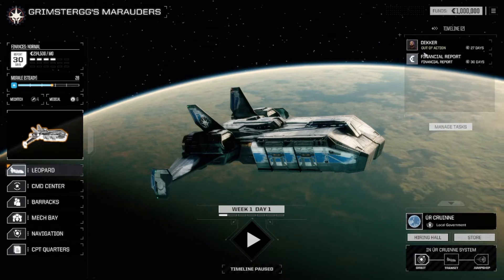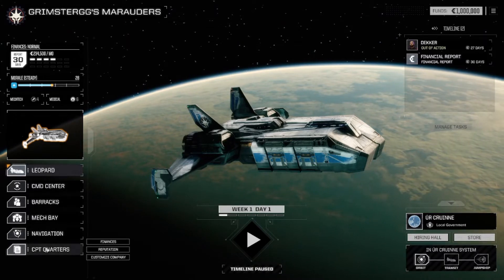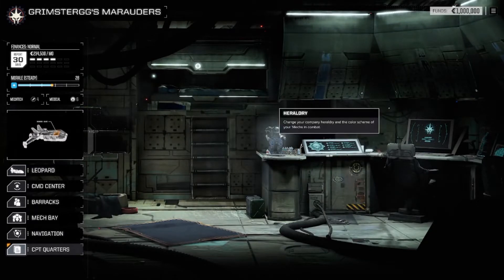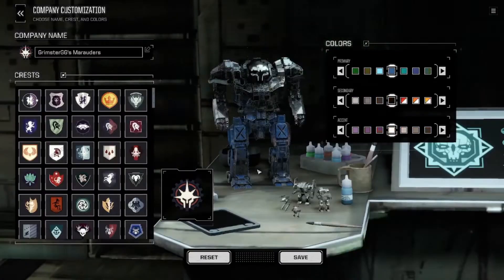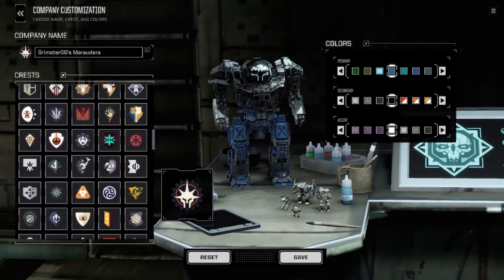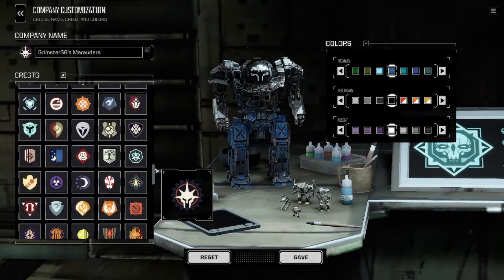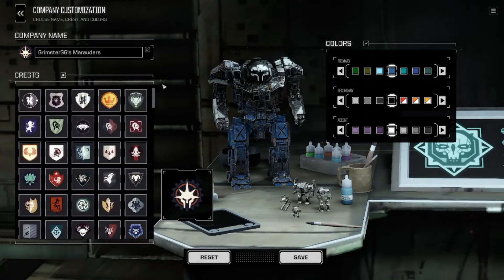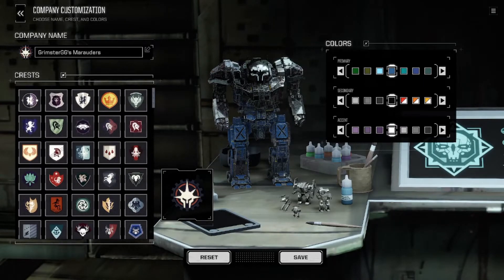If you go into Captain's Quarters, you should have the little glowy mech. This is where you can select your logo, change the name of the actual clan, and change the colors of your mech. If you had imported your logo, your logo would be here so that you would be able to select it. I don't know how to do that — we'll do that for next time.